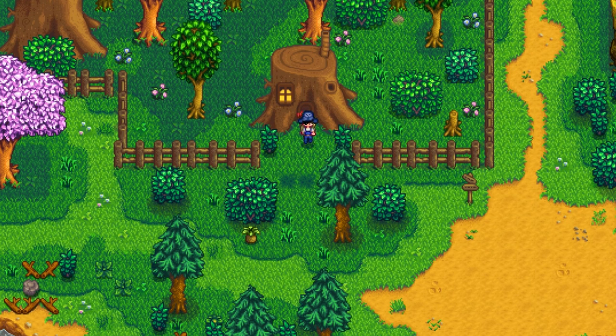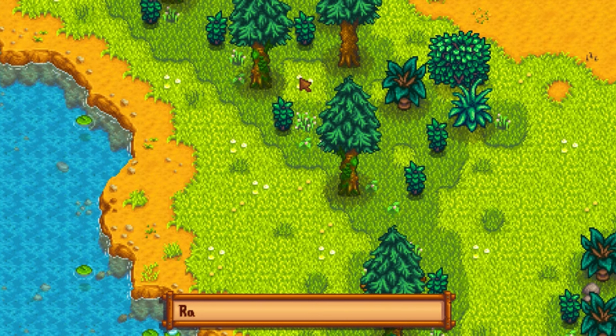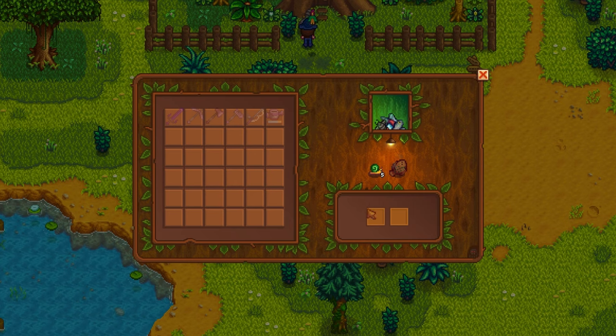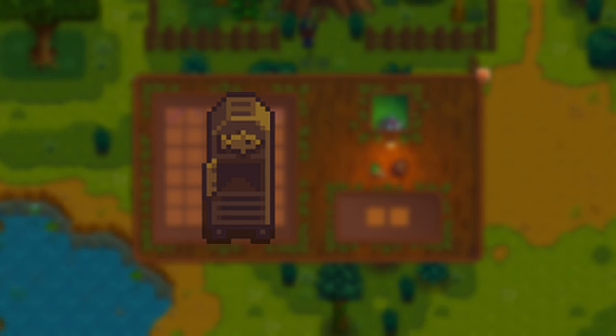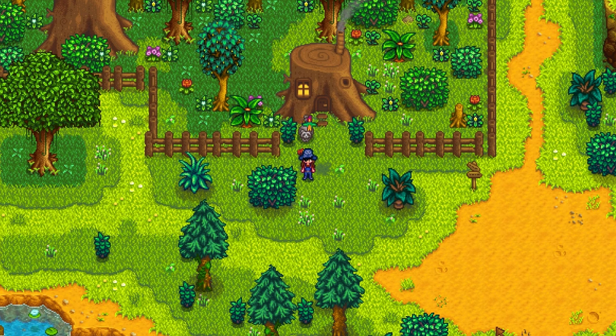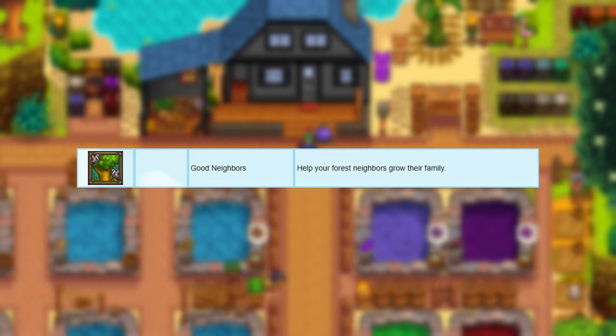The day after you repaired the stump, a raccoon will move in. He has a series of requests that reward you with different items. His requested items mostly require you to have artisan equipment, and also some of the new additions like the fish smoker and the dehydrator. After completing one of his requests, you will have to wait at least 7 days to start a new one. Completing 8 of his requests will grant you the new Good Neighbour achievement.